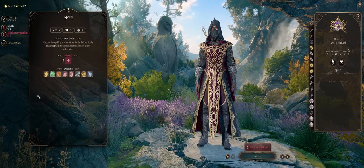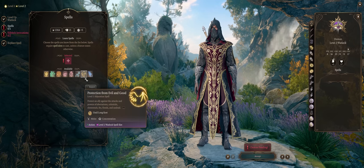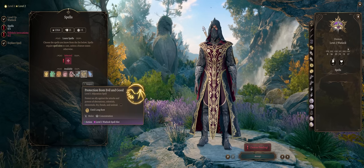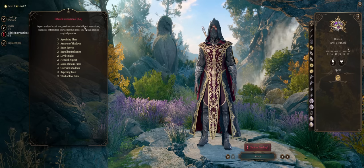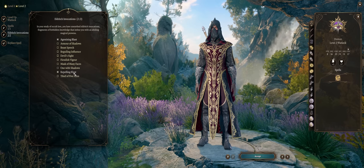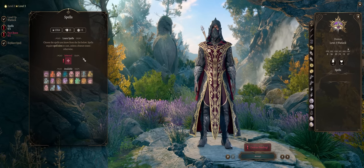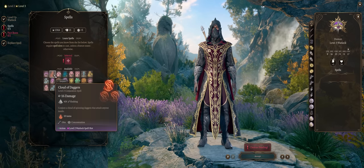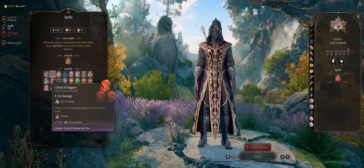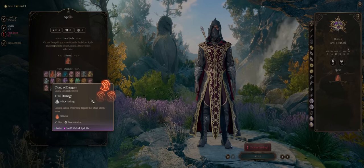For level 2, feel free to pick any spell since very early you'll just be using Hex anyway — you can go with Protection from Evil and Good or Hellish Rebuke. For your first Eldritch Invocations, Agonizing Blast and Repelling Blast are must-haves no matter what type of Warlock build you're making. For level 3, we have access to level 2 spells. First you want Cloud of Daggers, which is the best area of effect option at this level. And even if you can't move the cloud, you'll have Repelling Blast to push enemies right back into it.